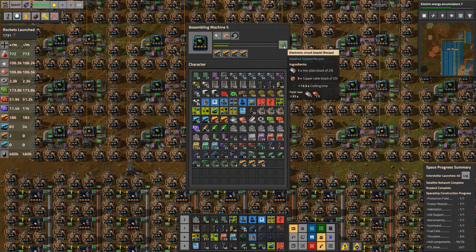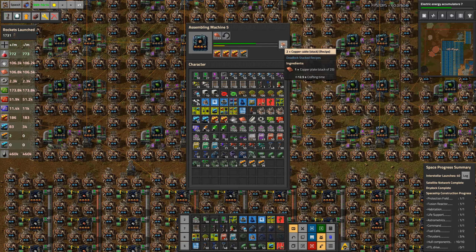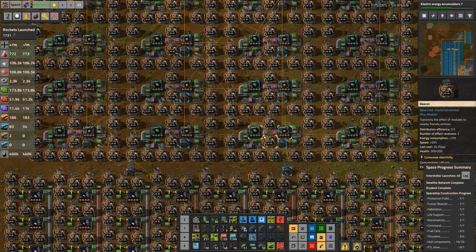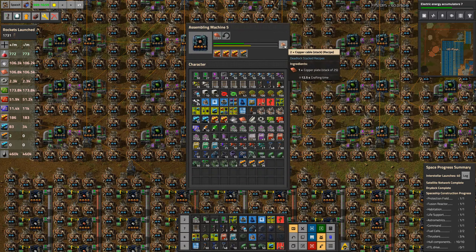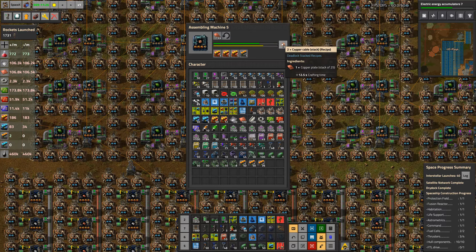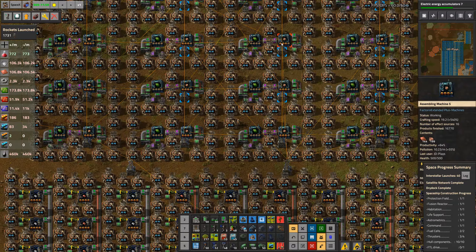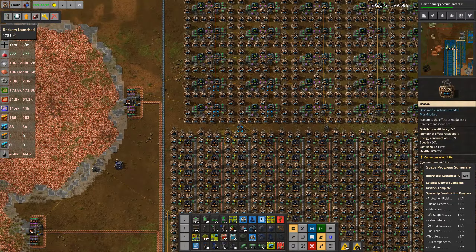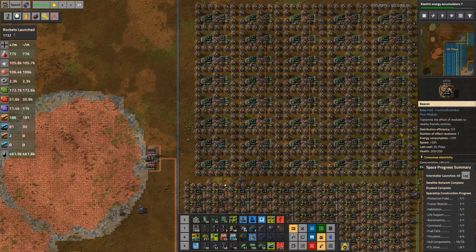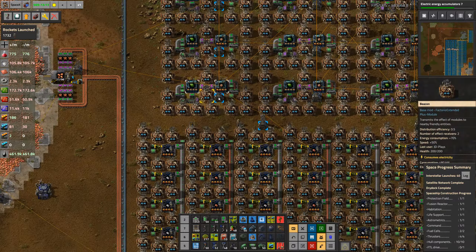We're using compressed recipes, so rather than taking in a single piece of iron, it's taking like a pallet load at a time — 25 pieces of iron, 25 pieces of copper — which then packs into a stack of copper cable being 50: two stacks of 25 because of crafting outputs. It means the crafting time is 25 times as long, so rather than half a second for green circuits, it's 12 and a half seconds. It basically minimizes logistic headaches — rather than having maybe eight belts of iron and four belts of copper into this build, I can do it with just one.